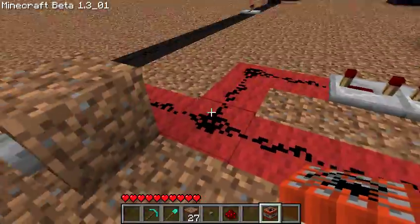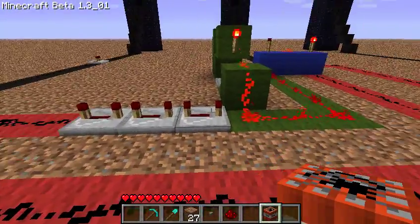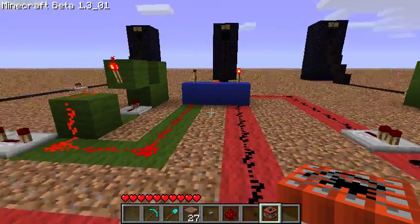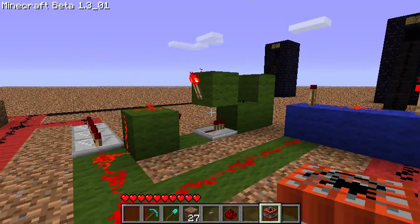The second one, we split the signal line. And what we have is a delay on this side, and then on this side it goes into an AND gate. This circuit right here, the green, is an RS NOR latch.